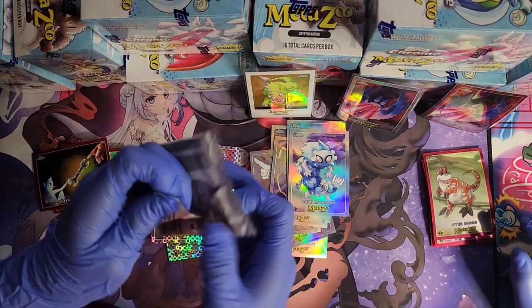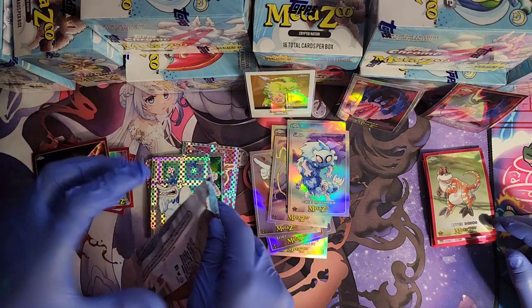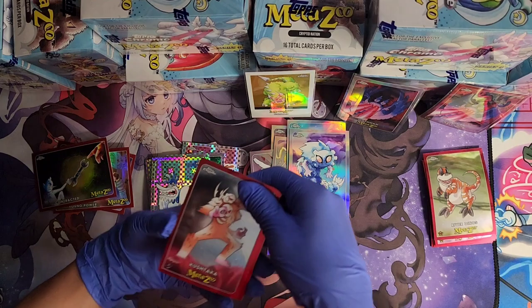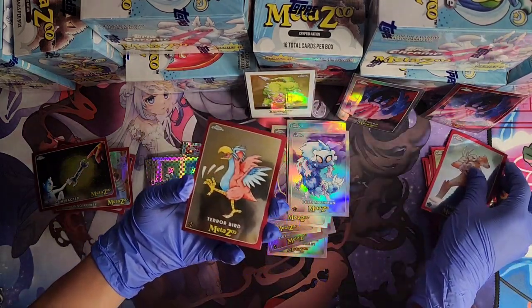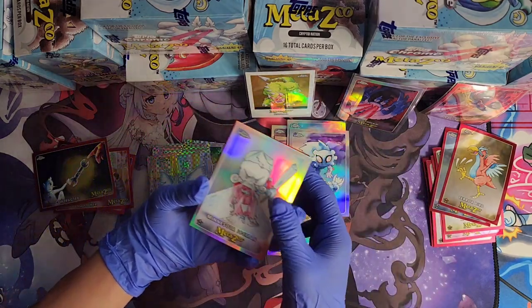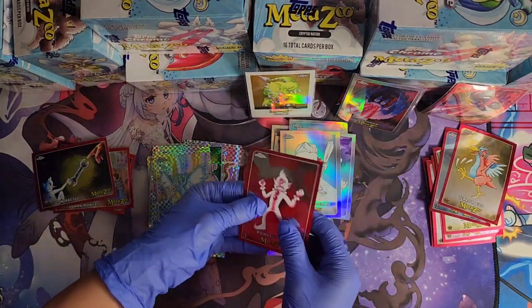Last pack — Cherry Bird, Chibi Quetza — very nice X-Factor — and the Minnesota Ice Man and Power Up Bread.